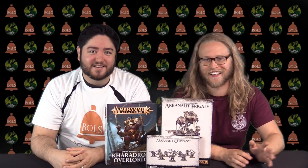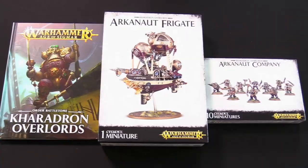We have the Battletome, the Frigate, the Archonaut Frigate, and the Company. So you've got everything you need to get playing and started — you've got your first airship that'll be out, and then you've got your core troops. The Admiral is also dropping with these but it's just a blister pack. You can look at it, you don't need a video to tell you what's inside. Pretty cool stuff.